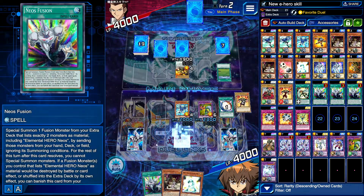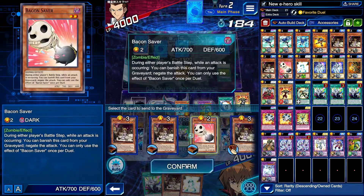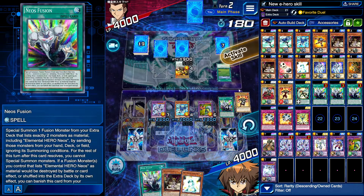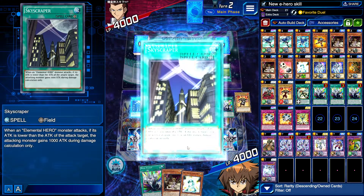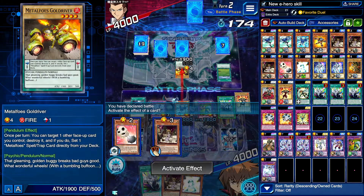We are getting a buff as well, which is really nice. This is the kind of OTK you can get. It all kind of depends — my opponent's not instantly quitting so it kind of makes me think they might have something. I'll go ahead and put Skyscraper on anyway — it doesn't really do much for us right now but you can just kind of put it on.